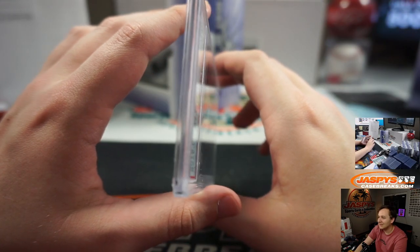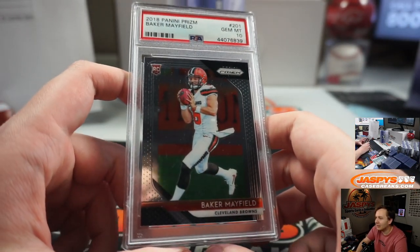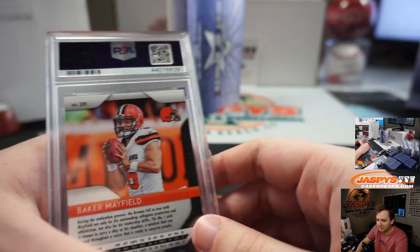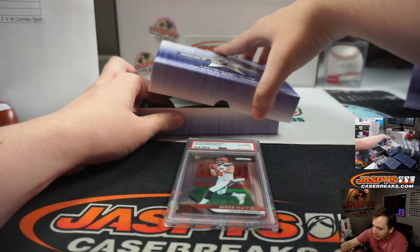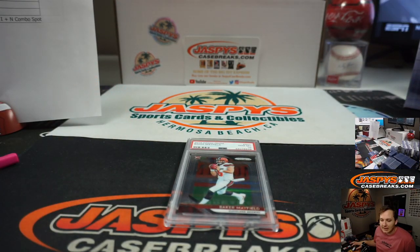Oh! PSA Gem Mint 10 from 2018 Prizm Football — Baker Mayfield! Nice one, James B with the Baker. Not too shabby. The last four boxes are in the store now — might as well kill that case. Go get your spots, four and five should break tonight at jaspeyscasebreaks.com.